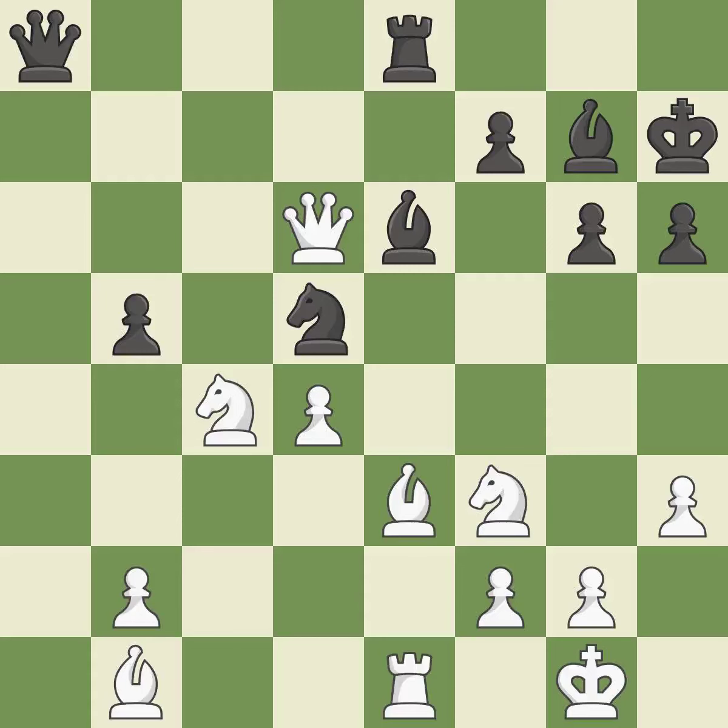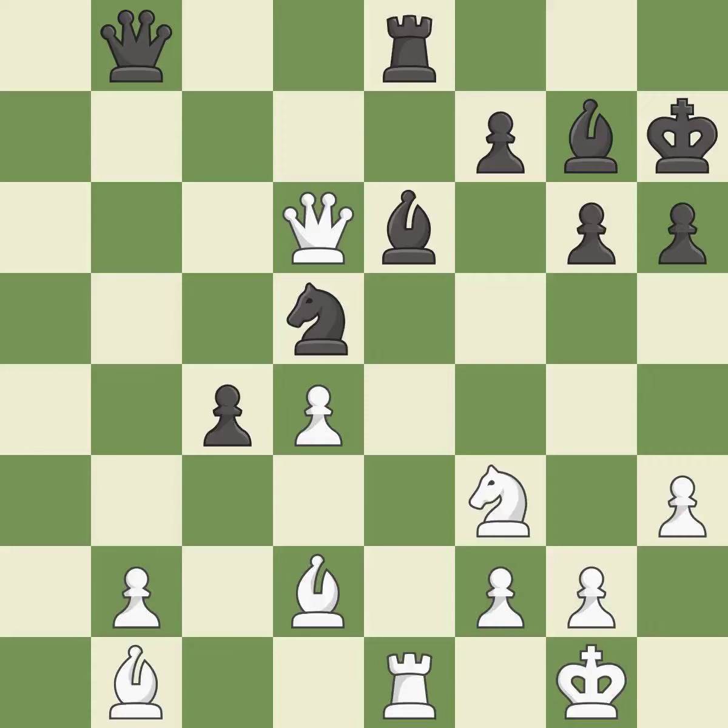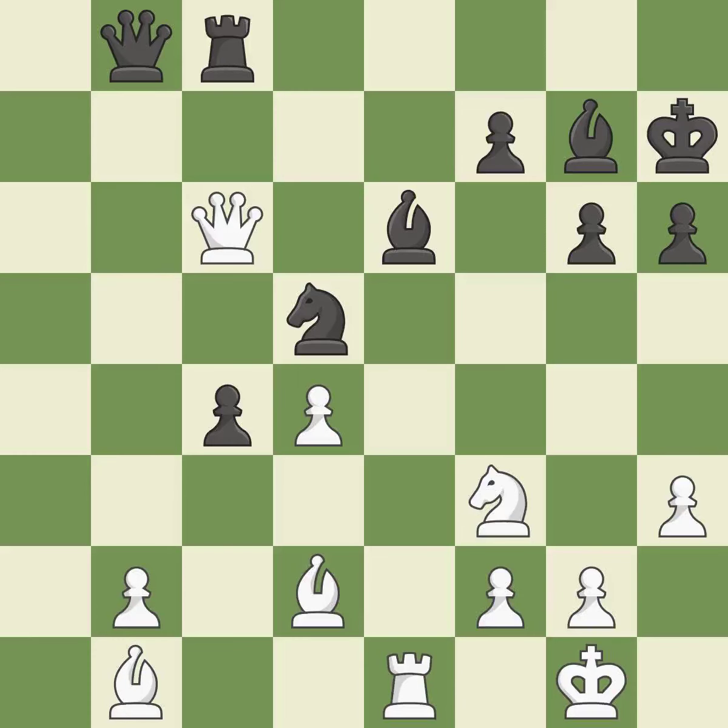This keeps the material balance in check with good commerce. After recaptures, the bishop is now in a better position and may control more squares. This suggests exchanging items of equivalent value. The queen is moved to safety. This poses the risk of producing a passed pawn, while this defends the attacked pawn. The queen is now on a more secure square.